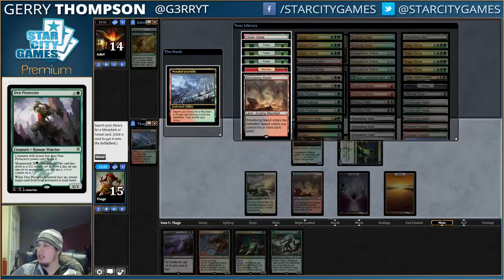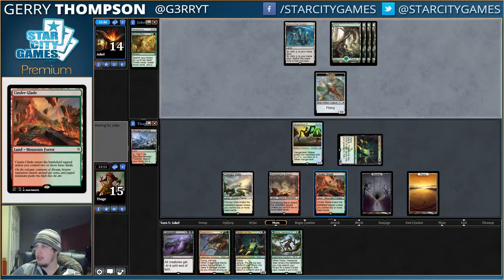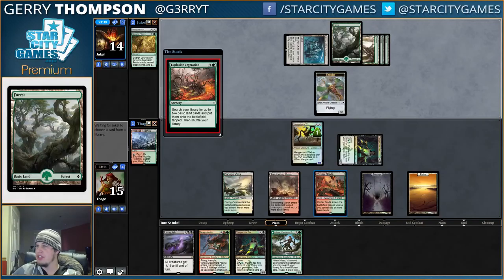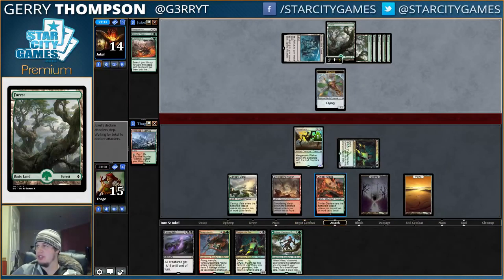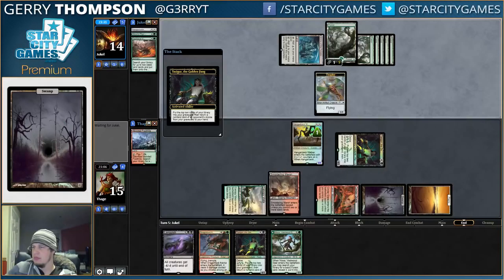So do we Nissa this turn, or do we just activate Tasigur to try and pick something up? I think we just Tasigur it up. Still not blocking — that's dangerous, because I'm not sure when you're going to try and block. You might as well do it now, before I draw into another crappy removal spell. Our opponent is recovering from their skipped turn quite nicely.